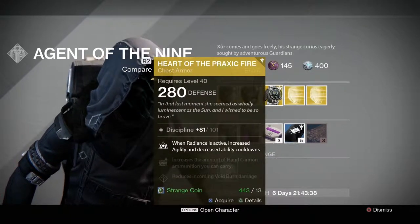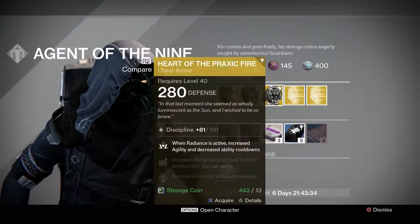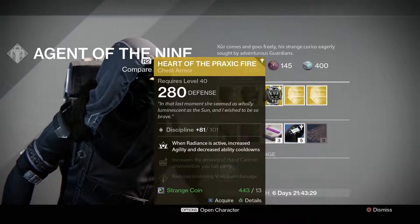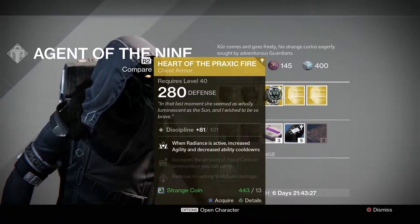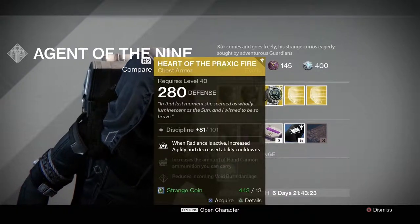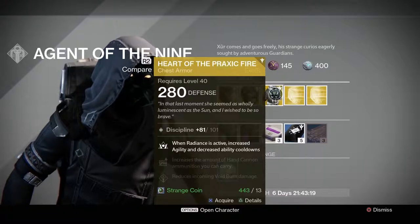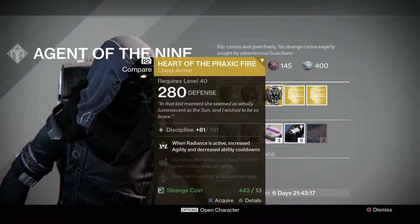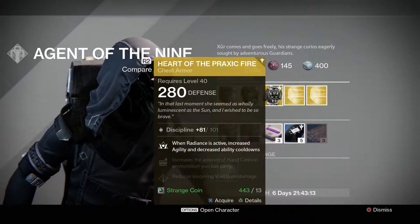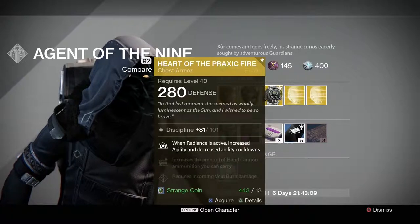And finally, he's got the Heart of the Praxic Fire for the warlock class. This one has a discipline from 81 to 101, and the possible stat rolls for the discipline are 46 to 124. This one gives you one rating — active: increase agility and decrease ability cooldowns, increases the amount of hand cannon ammunition you can carry, and reduces incoming void burn damage. It's 13 strange coins.